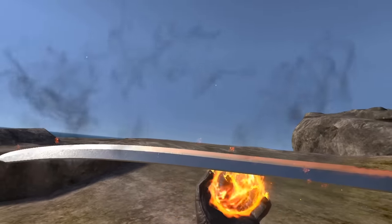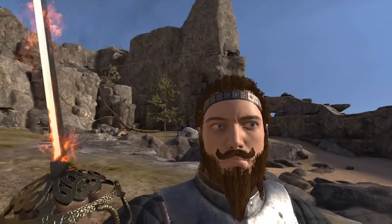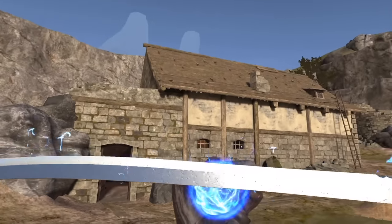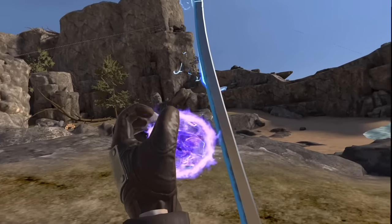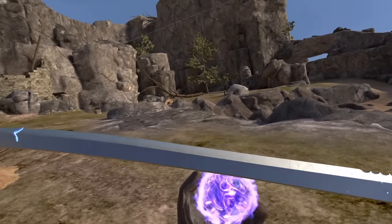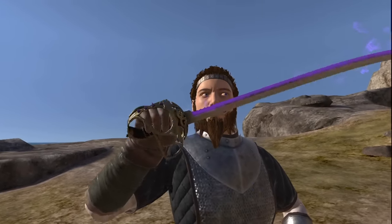Now let's take a peek at it when we imbue it. Let's first start with fire and imbue this bad boy. Doesn't that look awesome? Now let's do lightning — I'm excited to see it. That is a mystical glowing blade! And then finally let's check this out with gravity, because gravity is always fun to use. It looks like I have ectoplasm on the blade.